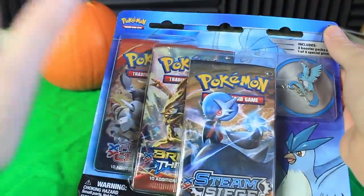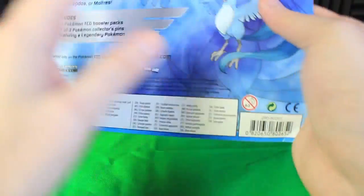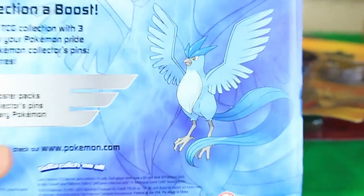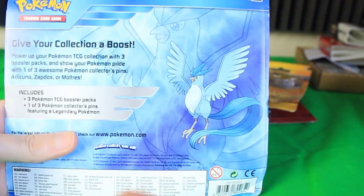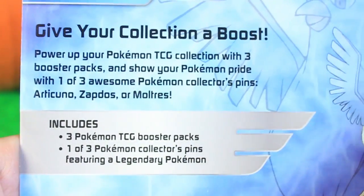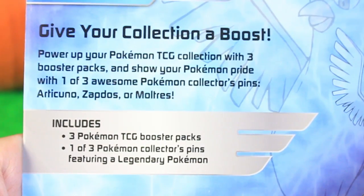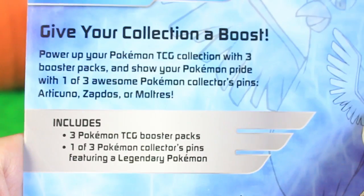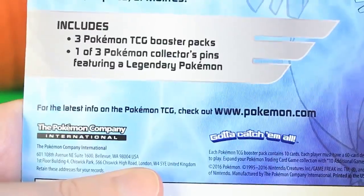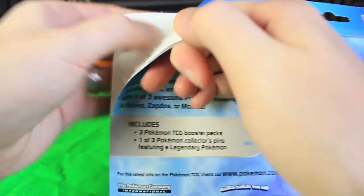He's got 'Uno' in the name so we'll do them in order. We've got the pin right here and three booster packs from a bunch of different X and Y sets. On the back there's some awesome art of Articuno — a smaller art and then a jumbo art in the background. It says 'Give your collection a boost. Power up your Pokemon TCG collection with three booster packs and show your Pokemon pride with one of three awesome Pokemon collector's pins: Articuno, Zapdos, or Moltres.'